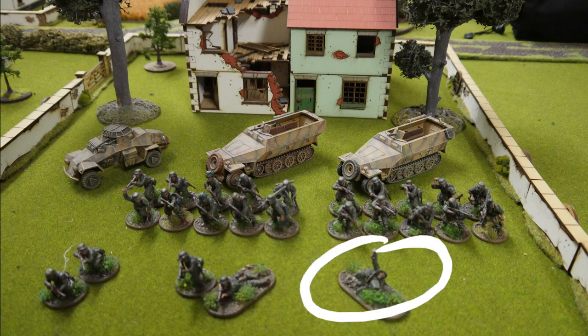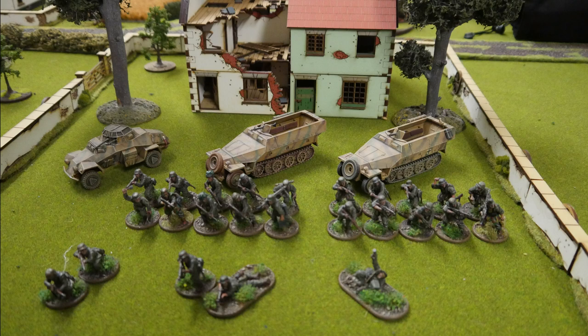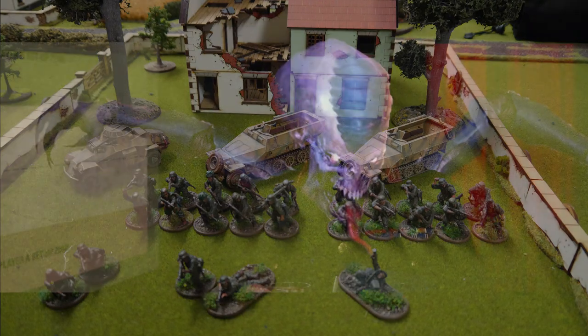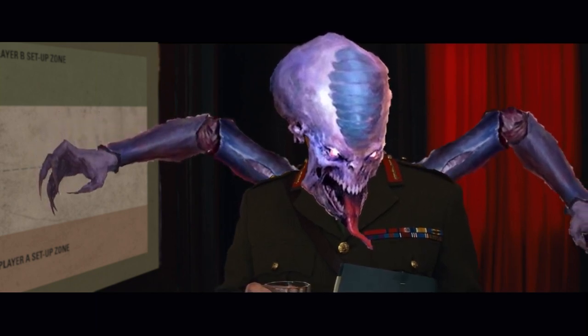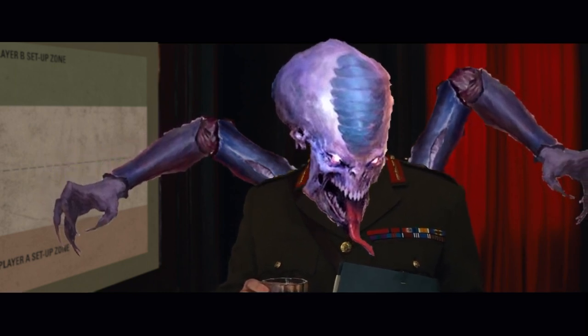He has an air observer who can call in an air assault in one round of the conflict, and a sneaky little sniper team as well. Three vehicles: two identical Sd.Kfz 251 half-tracks — we'll just call those the Hanomag — and one Sd.Kfz 222 armoured car. All units in Jim's forces are regular, so they'll take a wound on a four. Big thanks to Tim for lending these great models.